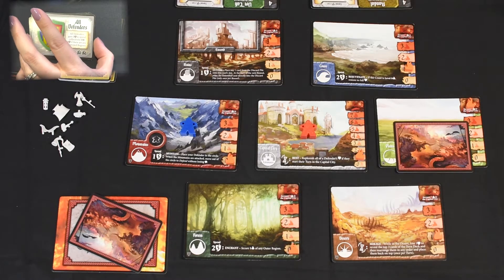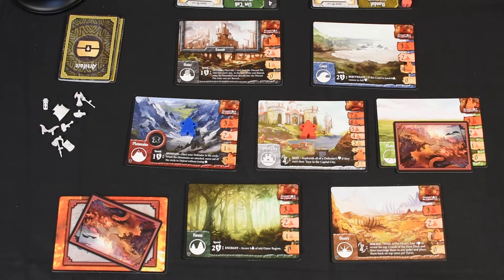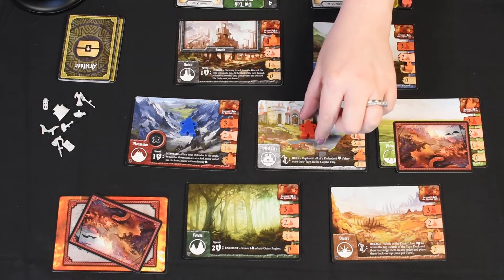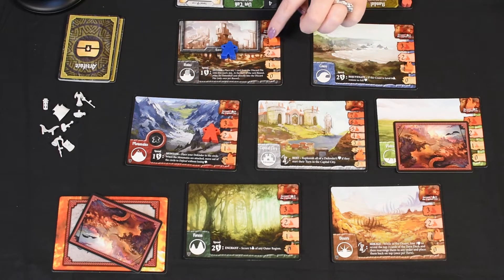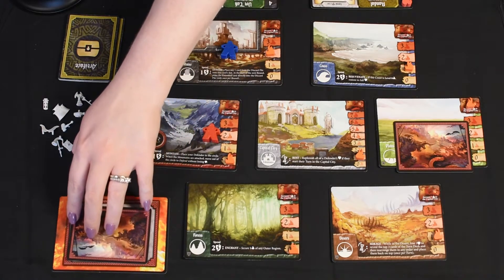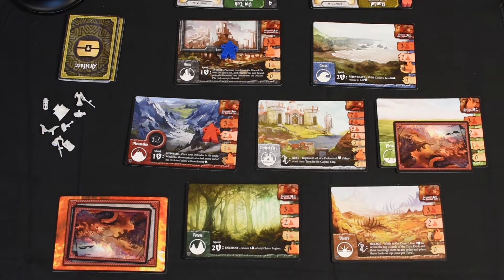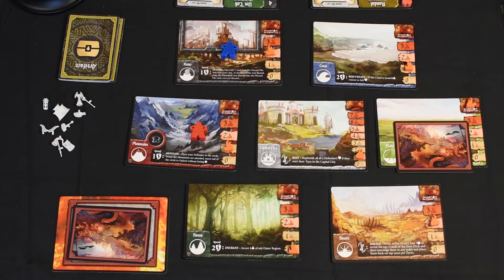Here's our All Defenders card. Let's take this opportunity to replenish Randall's health — let's get him out of the Capital City for one, two, and three. I know there's gonna be more Ruins cards coming up, we really need to start focusing up here as well. The next card: the Desert gets hit, and the Mountains get hit — I'm gonna take the hit on the Mountains because I really want to keep Randall's health in check.